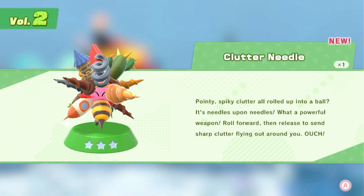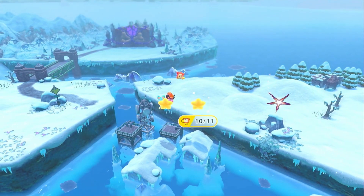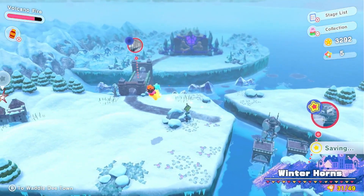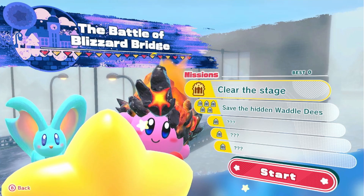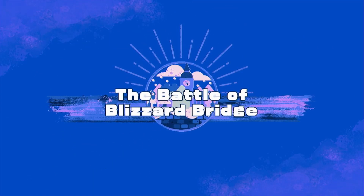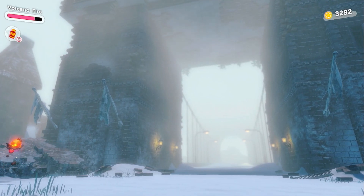We get clutter needle — pointy, spiky, rolled up into a ball — it's needles upon needles! A powerful weapon: roll forward then release to send sharp clutter flying around you. Ouch! Well that takes care of that. Waddle Dee saved! Now it's time for Battle of Blizzard Bridge. We'll upgrade our fire at the very end of the level — it's better than constantly going back and forth to Waddle Dee Town.